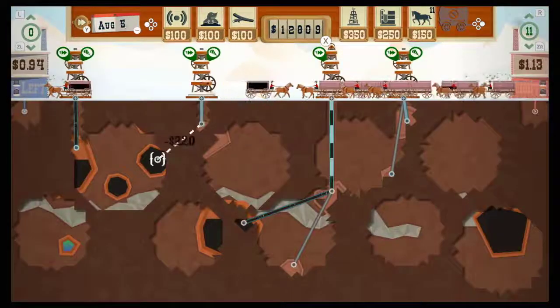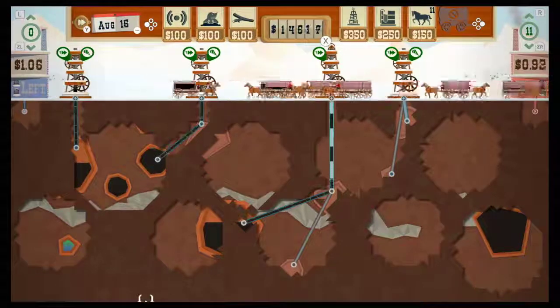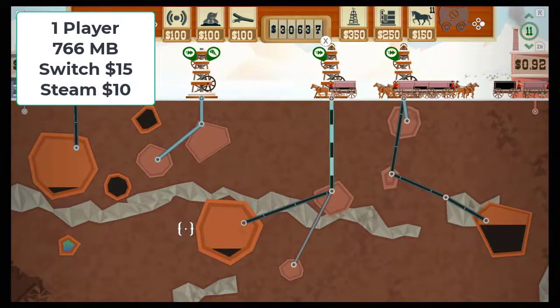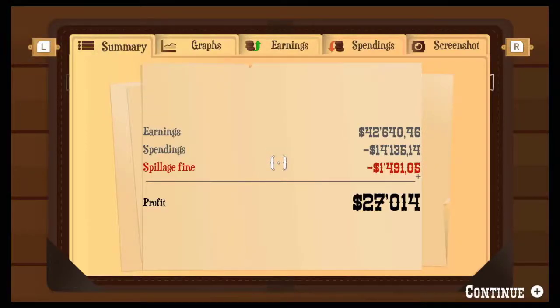Audio here is about the same, with the slowly strumming guitar that any game taking place in this time period is basically required to have. Nothing special, but it does get the job done. Turmoil costs $15 American with a file size of 766 megabytes, though you can get this one cheaper elsewhere, which is often the case for Switch games.